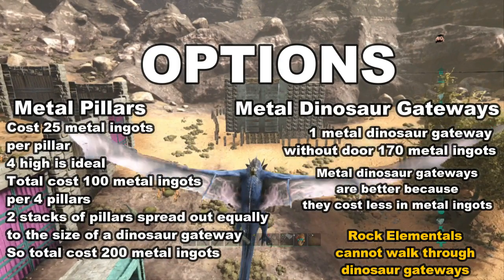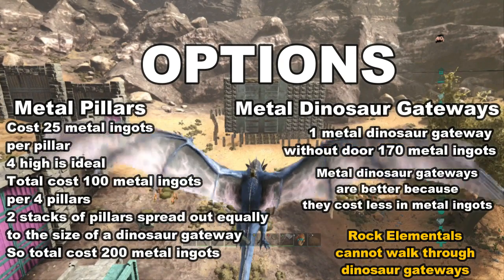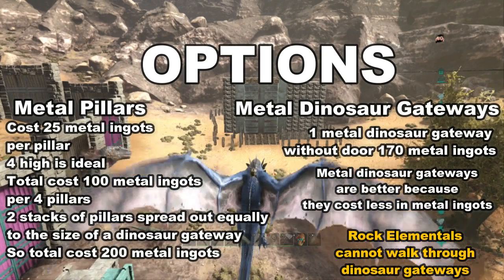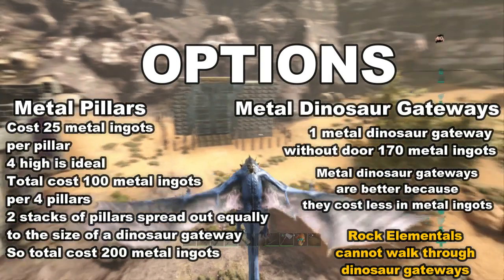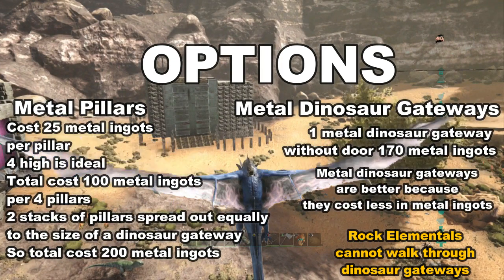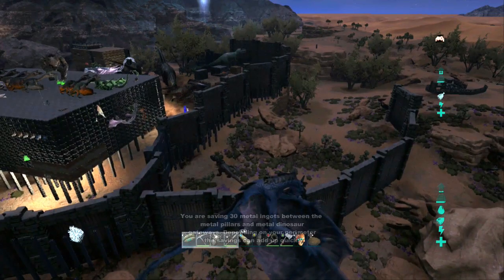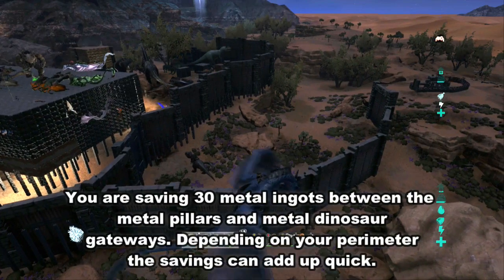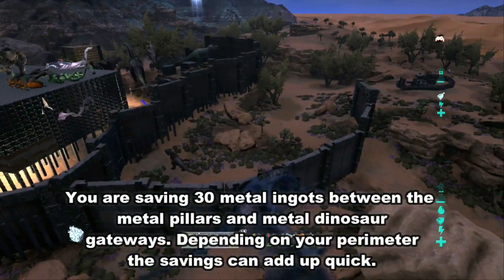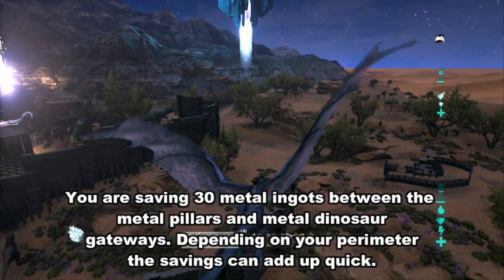You will want to spread the pillars out to about the size of a dinosaur gateway, so the total cost for metal ingots doing it this way is 200. However, if you use the metal dinosaur gateway, it costs 170 metal ingots. Also, rock elementals cannot walk through the dinosaur gateways. So if you use the metal dinosaur gateway versus the metal pillars, you will be saving 30 metal ingots. And depending on the perimeter of your base, you will be saving quite a bit of metal.